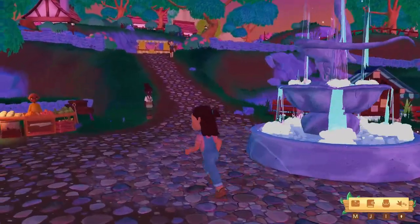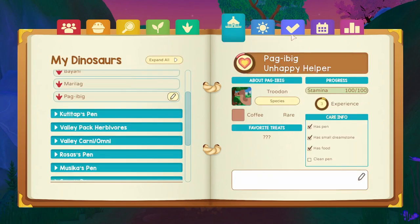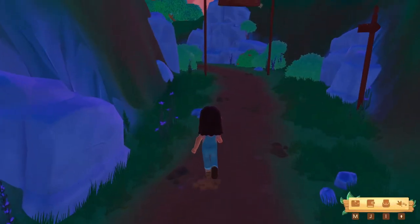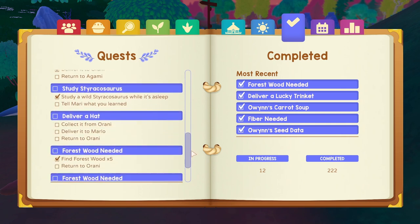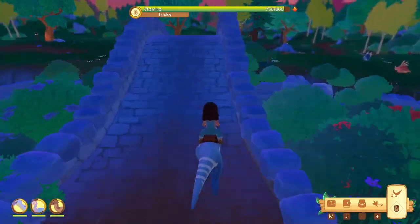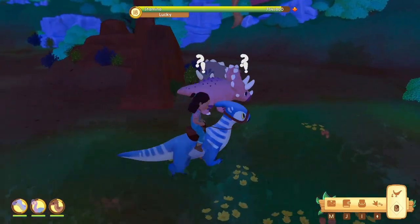Almost everyone went home already — I went here too late. I can still go to the desert though, or visit their respective homes to finish quests. I think I have a lot of quests with Orani that I can turn in today. Orani has been looking for forest wood, and there are several quests with her. Since it's getting dark, I want to go back to the desert because I'm still looking for a rare Allosaurus. Sadly this one is not the Allosaurus we want, but we are seeing the Terseratops we want again.